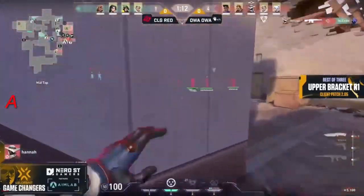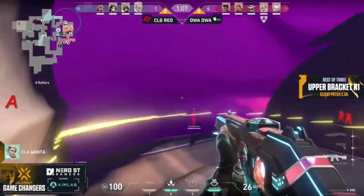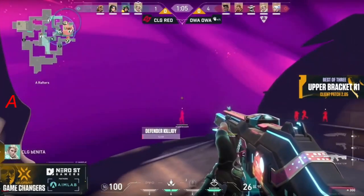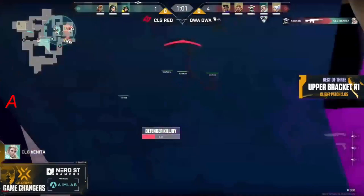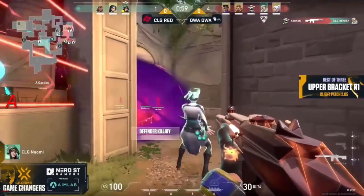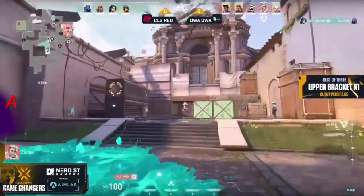They sent in a drone as well and that is a missed position from Rise. Hannah gets a bit of a freebie and they do commit to the A site. That's going to be a beautiful Astral start, and a Killjoy lockdown as well — this is going to be perfectly timed. If they don't kill the heaven player they won't get it out, and now they do, but they destroy the lockdown.